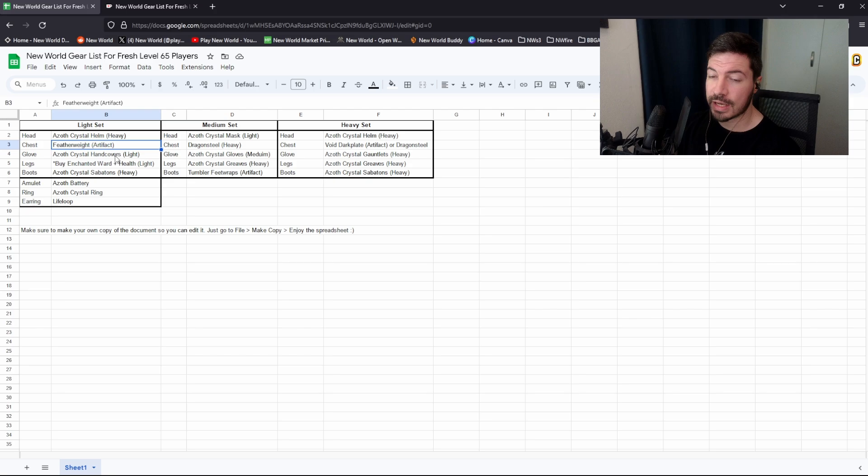I also did it for medium and heavy, and I included the artifacts as well — the artifact you can go farm in the open world, the Featherweight for heavy. I also included the Tumbler Feet Wraps which you should be able to farm — that's on the Season 3 track at the moment. For the heavy set, the Dark Void Plate you need to go farm in a dungeon. I also included the Dragon Steel chest piece which is pretty good for a tank.